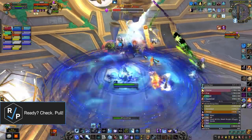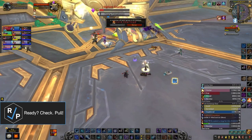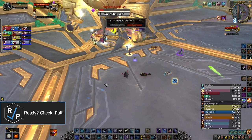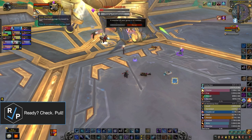When the boss gets to 15% health, he starts phase three where he stops doing any mechanics and instead pulses raid damage that ramps quickly over time. This is a straight up enrage, so you'll almost certainly want to save Bloodlust and a bunch of healer cooldowns to make it through.